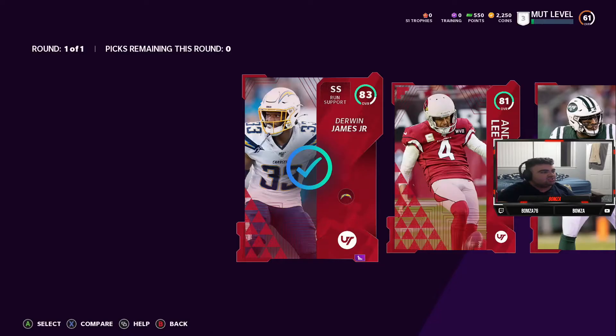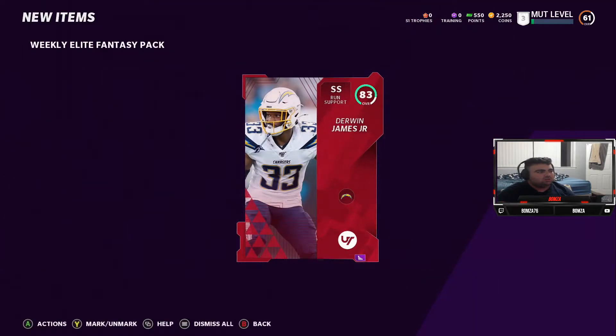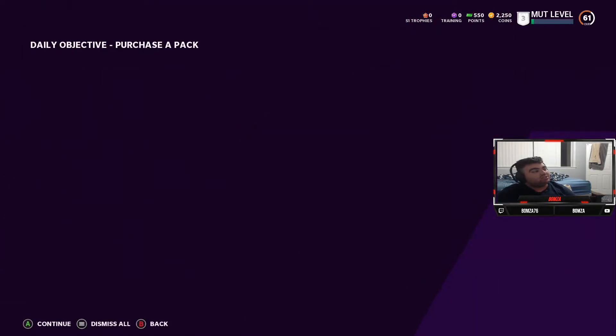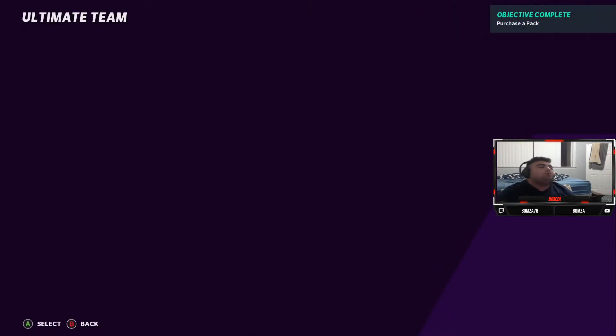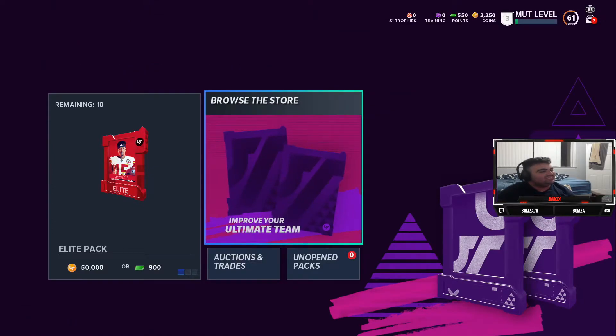I'm just gonna take Derwin James — reliable. Derwin the beast, man. He was hurt last year but when he's on the field he can ball, and if you ball you get the call, as Deion would say.